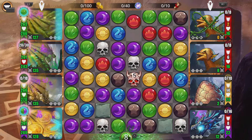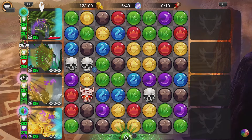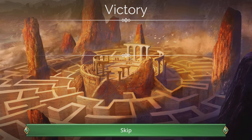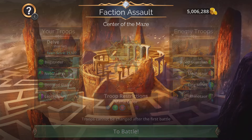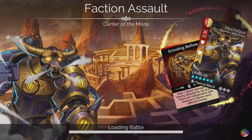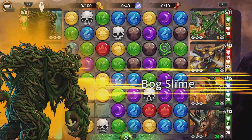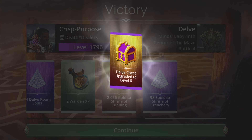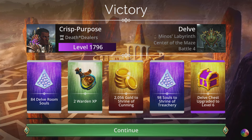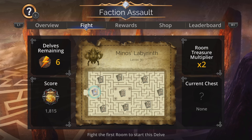A lot of players still need to complete factions, and many avoid the Underworld — I don't understand why. The Underworld is a critical part of the game. If you avoid it, you lose out on resources, stats, and a lot of great troops. While putting together this team I saw so many Underworld troops and was tempted, but ultimately went with the cosmic dragon because that's going to be the best option.